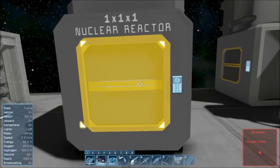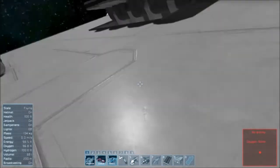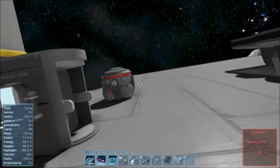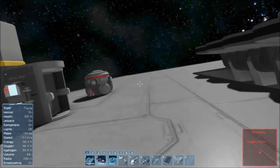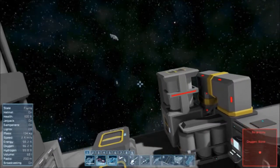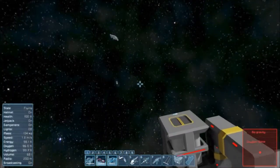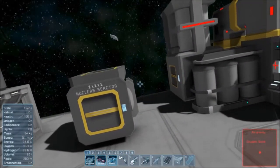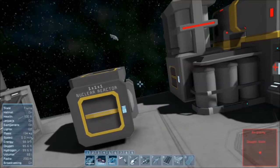We currently have our jetpack on because there's no gravity. We have WASD for movement, but we get up and down as well. Space bar goes up, C goes down. Q and E do your rolling.